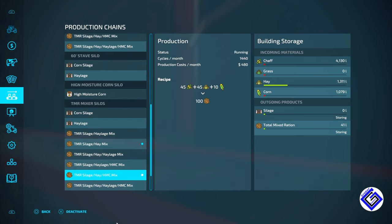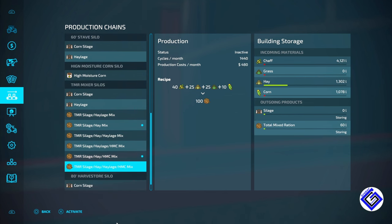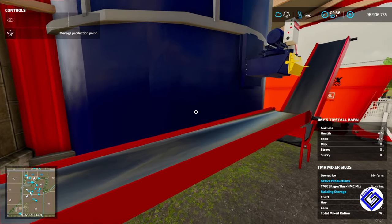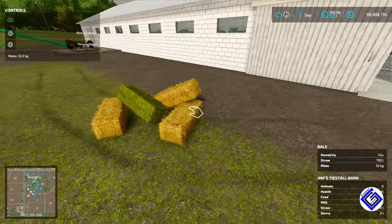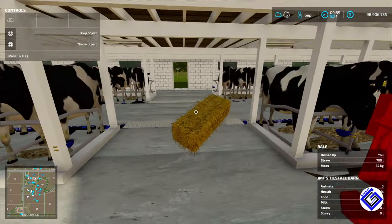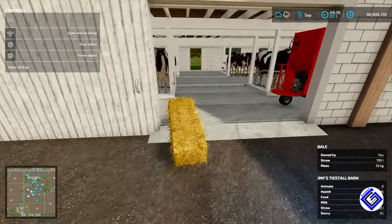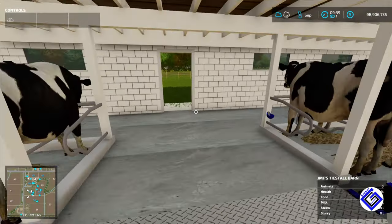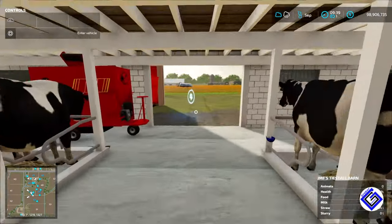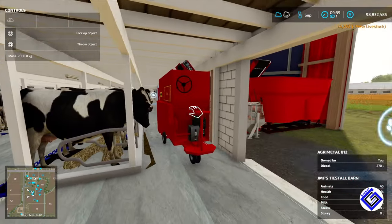We can also change it to the high moisture corn mixture, so all our corn in there starts being used in the TMR ration. It's a neat setup the way he has it — you have all these different options for how to run your silage. Another thing people were probably having issues with is figuring out where the straw trigger is — the trigger for straw is right in the middle here. You can put whole bales in there, even big squares and rounds — they all work, so you don't need any shredder. Before I forget, let's get some cattle — this barn only holds 45 head.